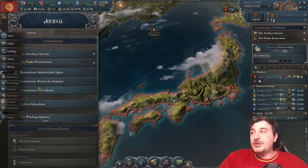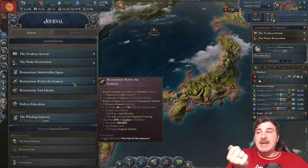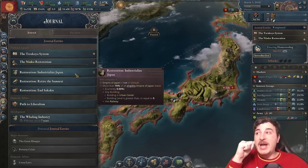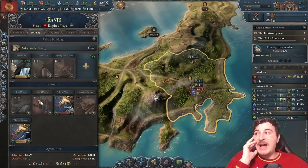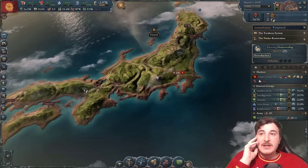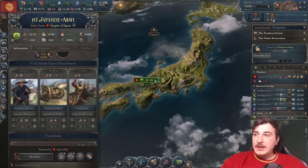We need to do three journal entries now: Industrialize Japan, retire the samurai, and end the Sakoku. To complete the Sakoku journal entry, we stop being isolationist, get rid of Traditionalism, and open up our borders. Getting rid of the samurai requires a specific technology. Industrializing Japan means 70% of our urban centers are at level five, which naturally happens as you build more in a state — the more buildings you have, the higher your urban center will be.